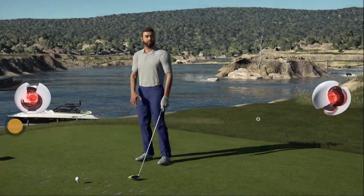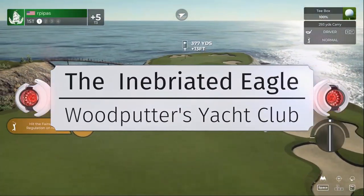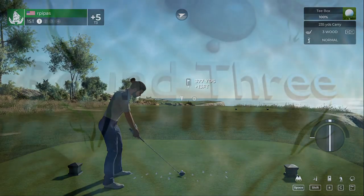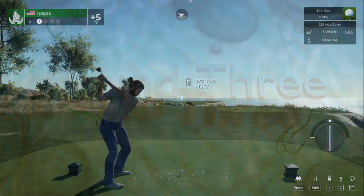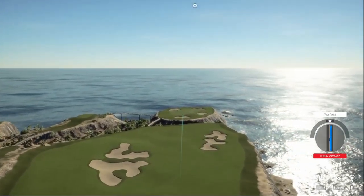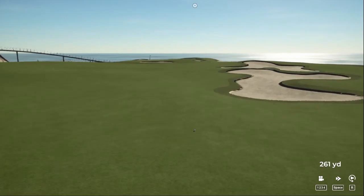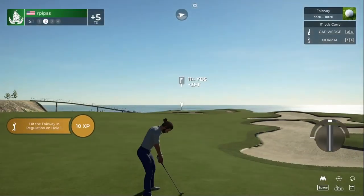Hello there, this is John. Very glad to have you here. Looking forward to seeing what you can do in the third round. Let's drop this one in the middle of the first fairway. Last time we hit the driver, we rolled off into the rough, so this time we're just going to hit the three wood. Great contact, nice swing. Now we've got a fairway lie, 115 yards out.